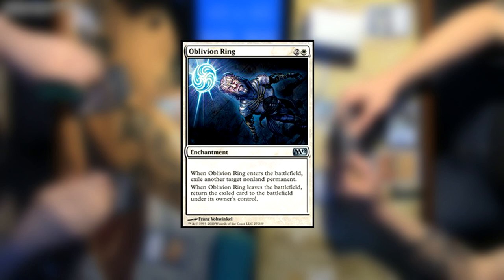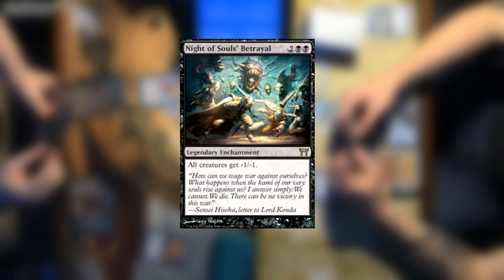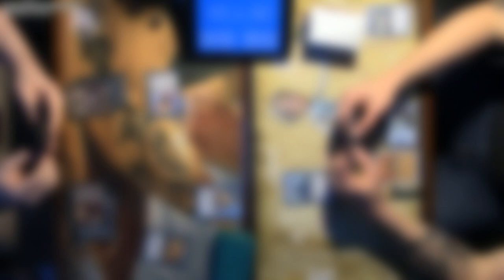Next up for card types are enchantments. These are permanents that come onto the battlefield and typically have some sort of lasting game effect. For example, Oblivion Ring is a popular enchantment that will remove another non-land card on the battlefield from the game as long as Oblivion Ring is in play. Other effects are things like Rest in Peace, which removes the Graveyard from play, or Knight of Souls' Betrayal, which gives every creature in play minus one, minus one. Enchantments typically have a lot of utility, but are difficult to remove since it usually takes a spell or ability that specifically targets enchantments to get rid of them.